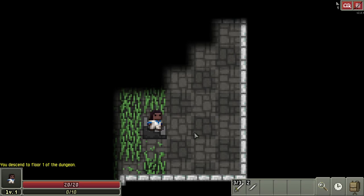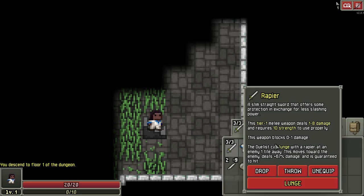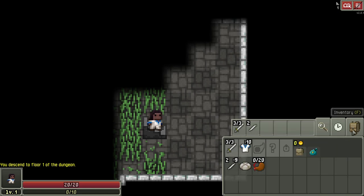Hey everybody, welcome to this quick guide of tips and tricks for the Duelist. I feel like the Duelist is a little bit weak in the early game, like the rogue but without the invisibility. You have your lunge ability on your rapier — a very strong ability that I really love. I use it the same way I would use the rogue's cloak: a guaranteed hit that does a little bonus damage. So let's get into the guide.